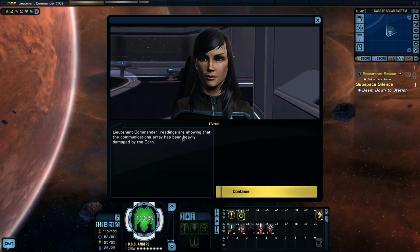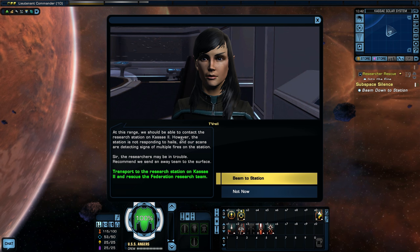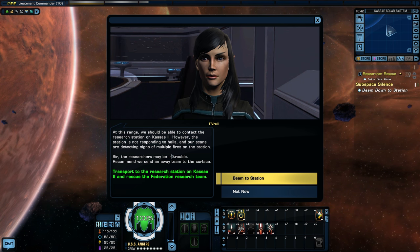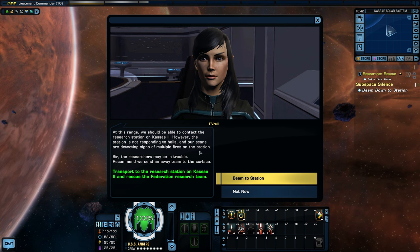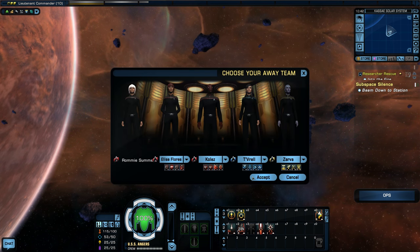My officer reports that the communications array has been heavily damaged by the Gorn. At this range we should be able to contact the research station on Kasei 2, however the station is not responding to hails and scans are detecting signs of multiple fires on the station. The researchers may be in trouble — recommend we send an away team to the surface.